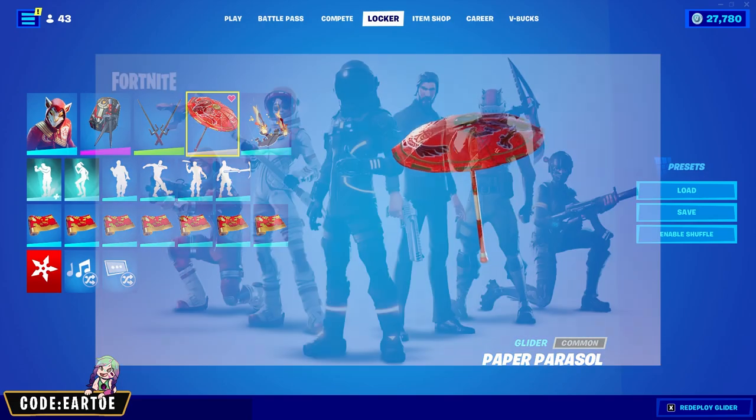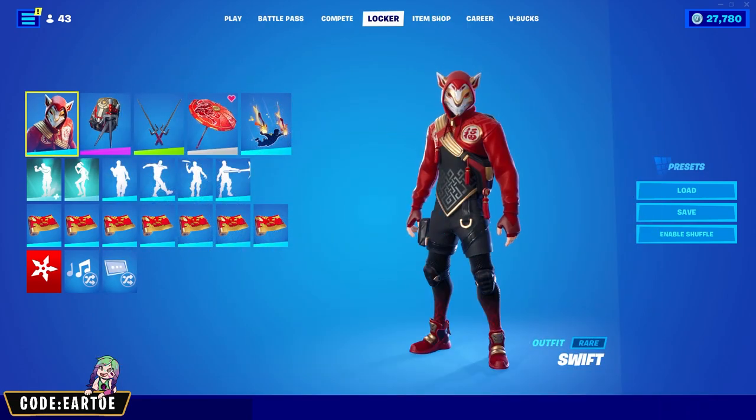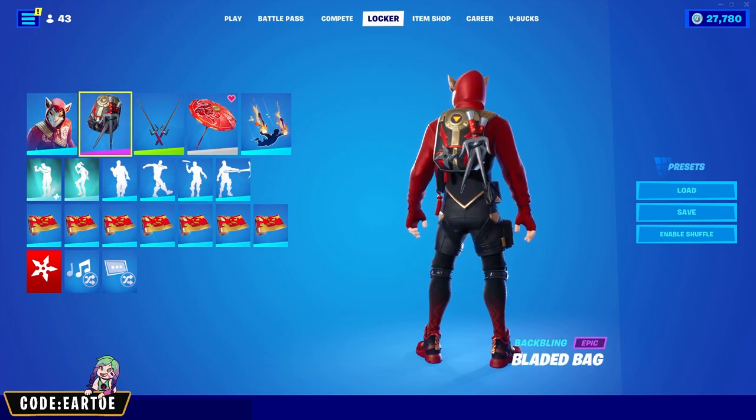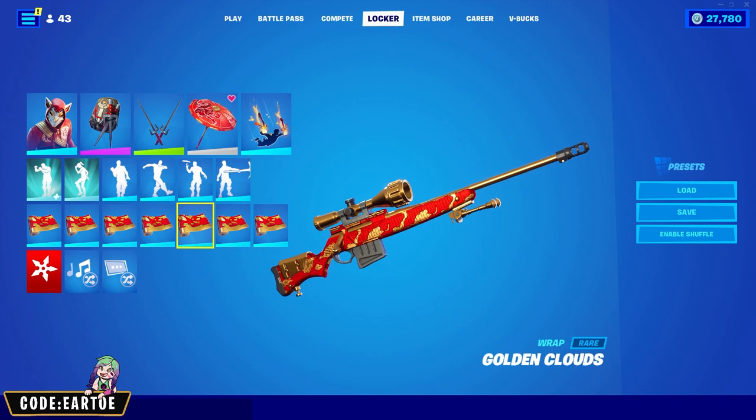Our next umbrella is from Season 3 — the Paper Parasol. For my combo I decided to go with Swift for the outfit, Blader Bag for the back bling, Scarlet Psy for the pickaxe, and Golden Clouds for the wrap.